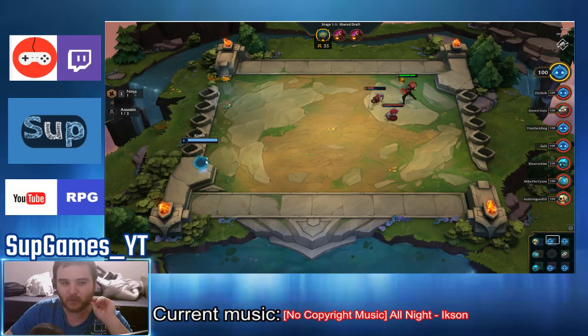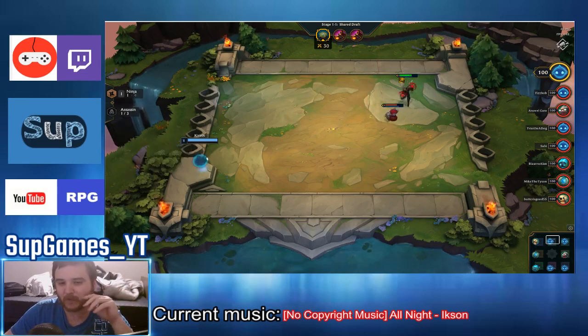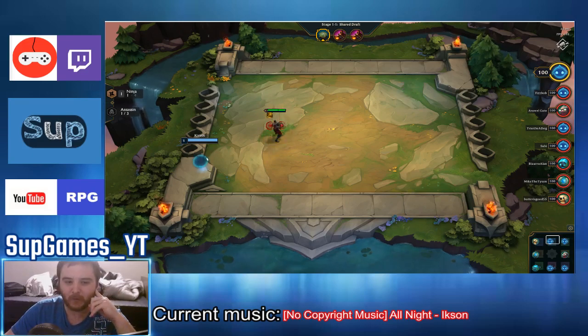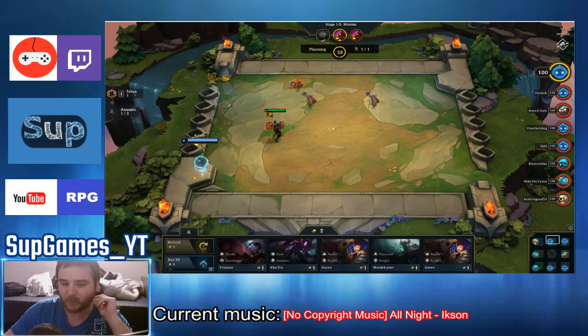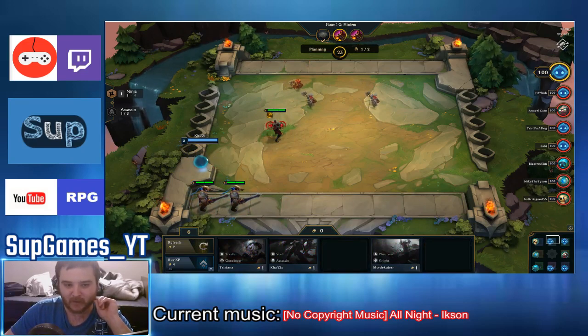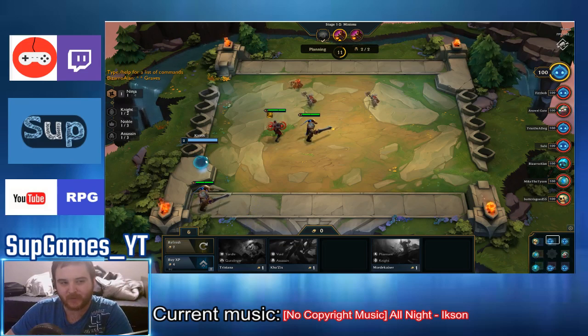Assassins will leap to the farthest enemy at the start of combat. To counter that, you put your units so they can't land on anyone — they have to leap onto an empty tile. If you see other people have an assassin comp, you can position around that. I'll buy Garen since there were two Garens in my list. I only have two gold right now — you receive two gold on this round.